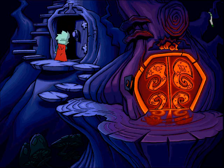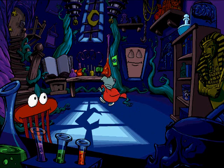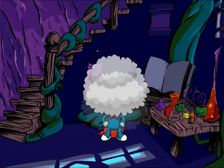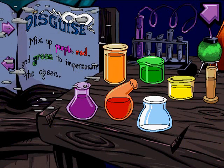So we can go into the magic potions room. Wow, this is like a secret mad scientist lab or something! It all makes sense now. I knew that this chair was important but I could never remember why. So here you have all these different potions. If you mix the three of them together it does something like weather control. 'Mixing yellow, green, and red makes rain cloud for your head.' There's a disguise potion, you can impersonate the queen — power of the voice — all kinds of silly stuff in here.